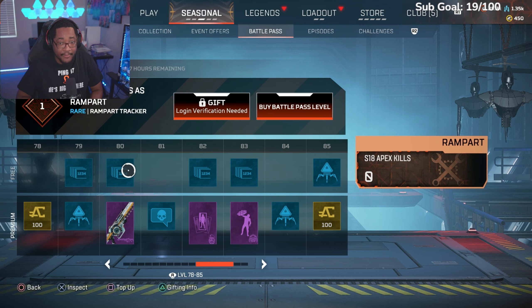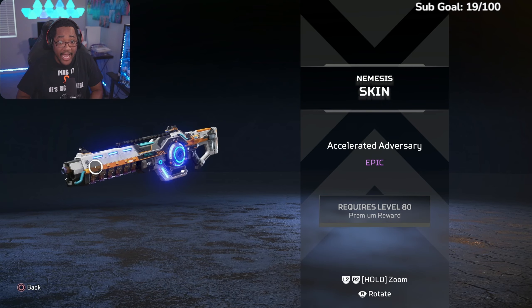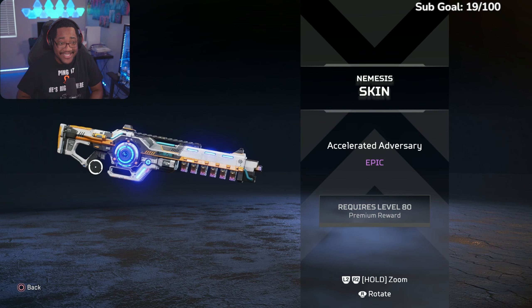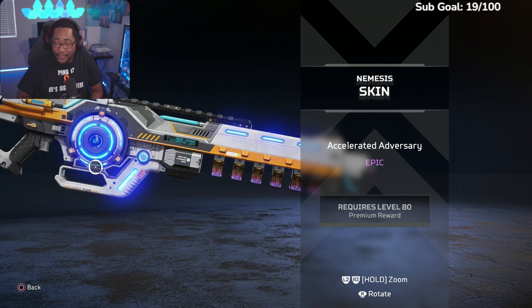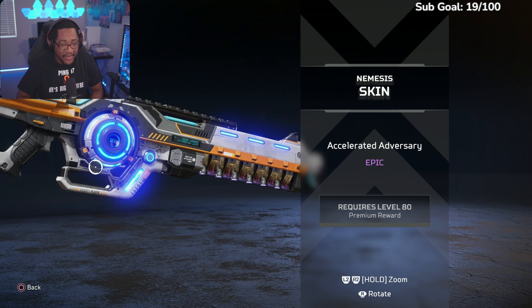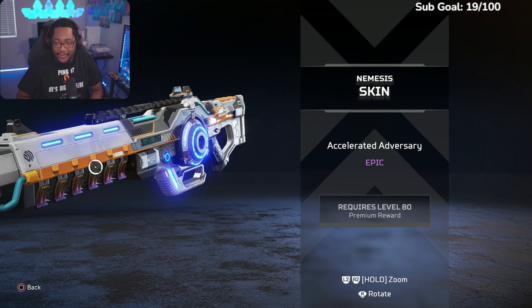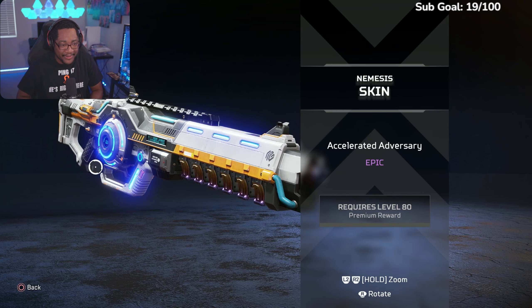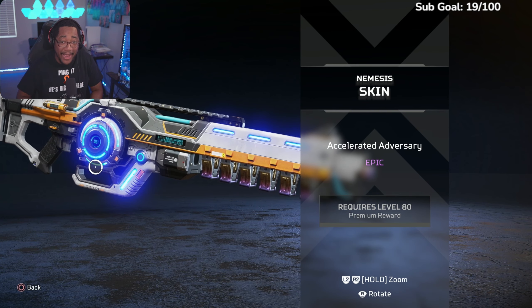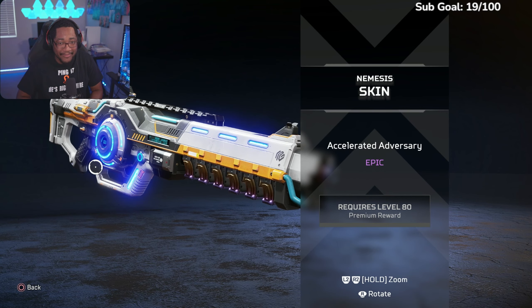Season 18 Rampart kills. Oh, this one — Accelerate Adversary — epic Nemesis skin, and it looks nice! Look at that, it's super futuristic. Look at the details on the side, the little lights! Too bad I'll never see this since Nemesis isn't in the replicator this season, but that looks nice. At level 80, I'm putting that on my Nemesis.